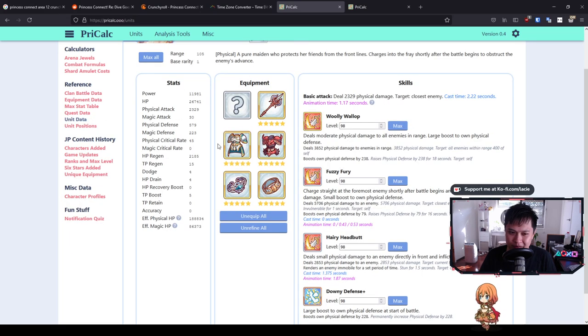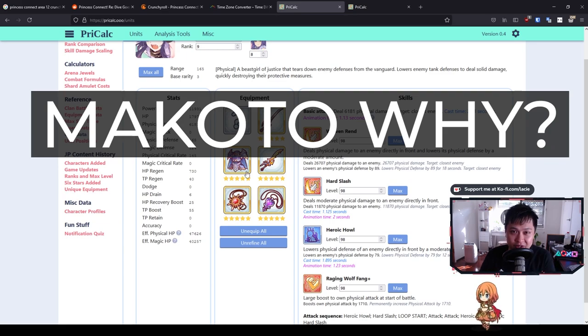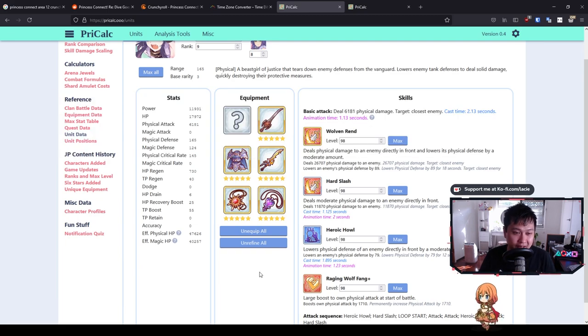Alright guys, that's a wrap. The secret message is: Makoto, why? Drop that in the comments below and help me question why Makoto got treated like that. If you've made it to the end and found this helpful or mildly entertaining, consider a like, sub, and comment. As always, thank you so much for watching and I'll catch you in the next video — bye bye!